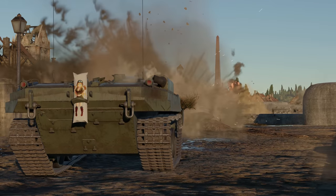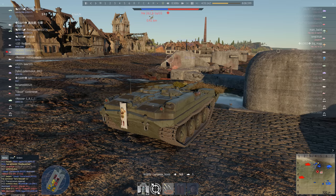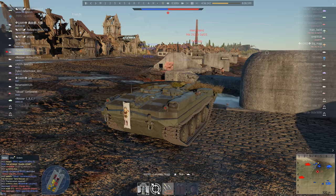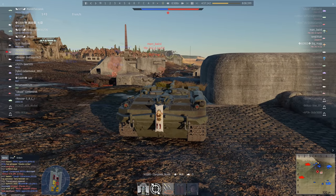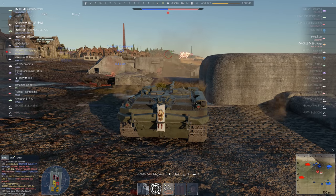War Thunder has this saying: wherever you're flying, there's a stationary Streletswagen with its engine knocked out nearby, waiting for a chance to shoot you down. Well, okay, there's no such saying. But there is a Streletswagen, and it is waiting for the chance.